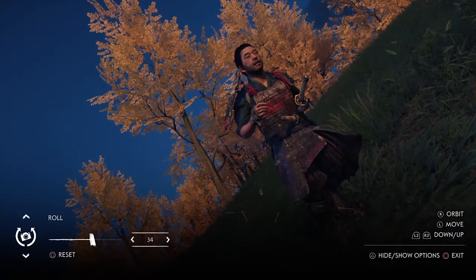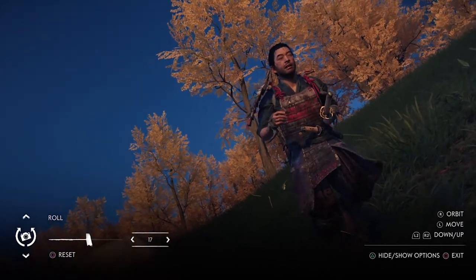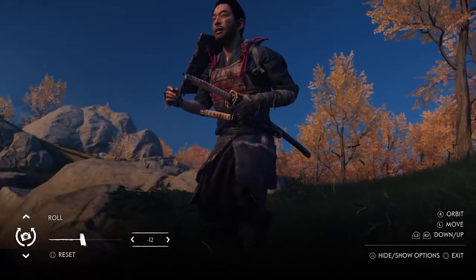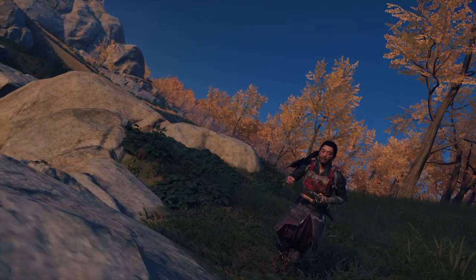Then you have roll. Roll is a good way of tilting the image one way or the other. It's a good way of emphasizing action shots, combat shots, or just creating an eerie sense if you want to have things a little bit off kilter.